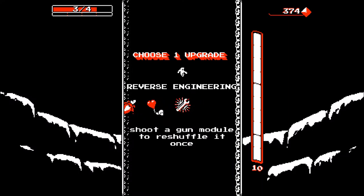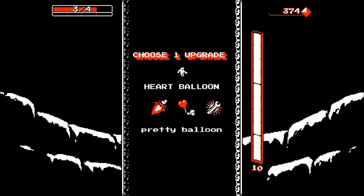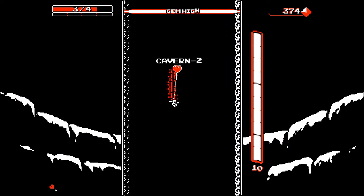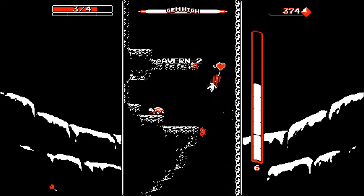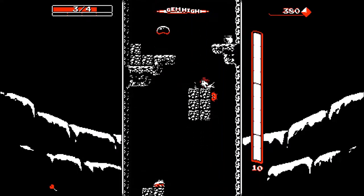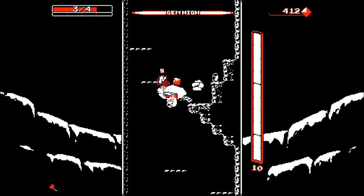Stomping on enemies causes a blast - pretty balloon. Shoot gun module to reshuffle it once. We'll have a pretty balloon, I don't know what the pretty balloon does. Does that slow me down a bit? It did but I lost it. Kind of feel that balloon was a bit of a waste.